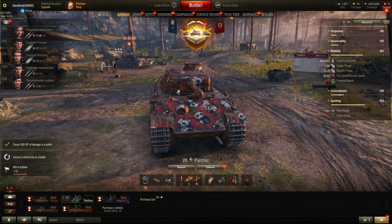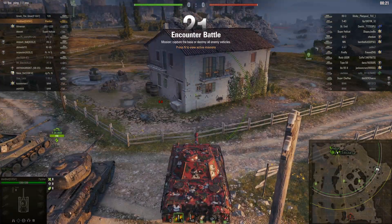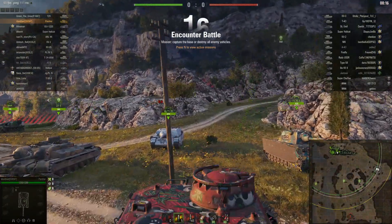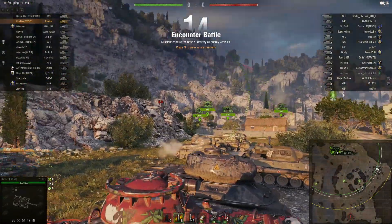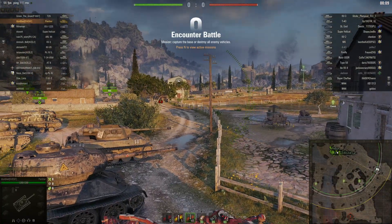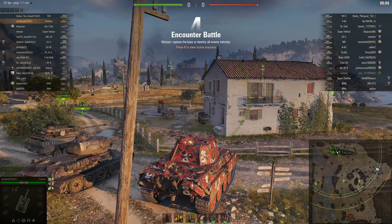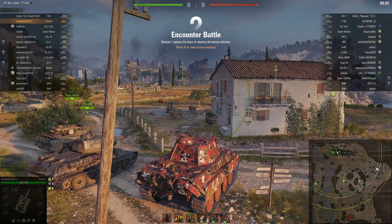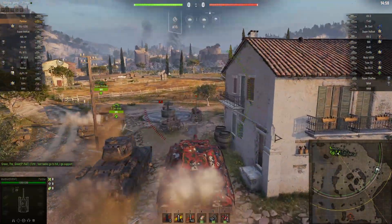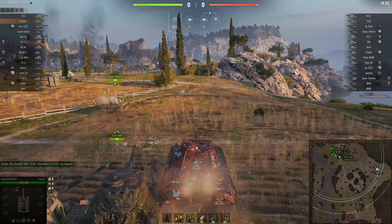They've pulled us against equal tier tanks — this overpowered tier 7 with the tier 5 derp gun. Outrageous matchmaking. However, the T43 on the enemy team is also a tier 7 medium that can be equipped with a tier 5 derp gun, or at least a derp gun similar to this one. So if he has that one, we might be in trouble. This could be a risky game. There is a KV-2 — that's not an issue, clearly.